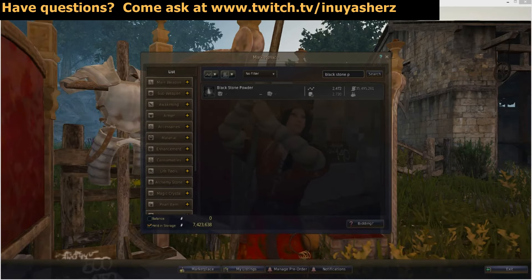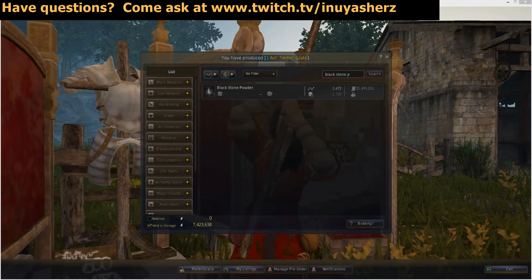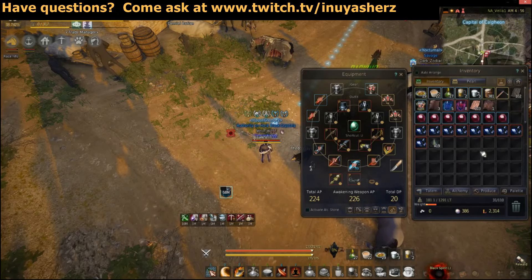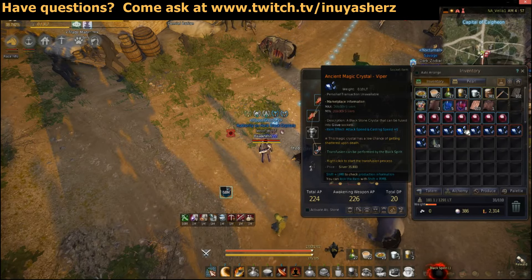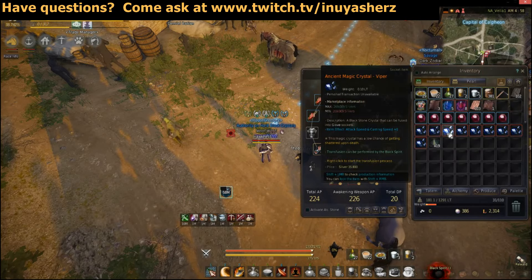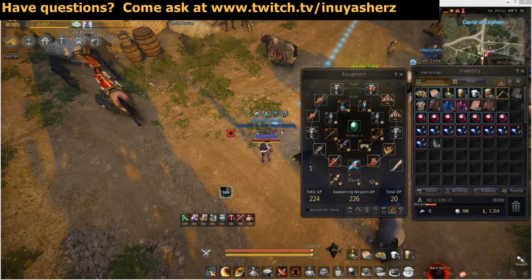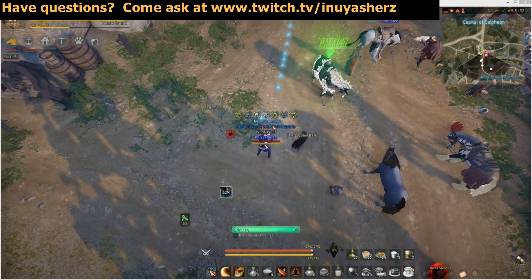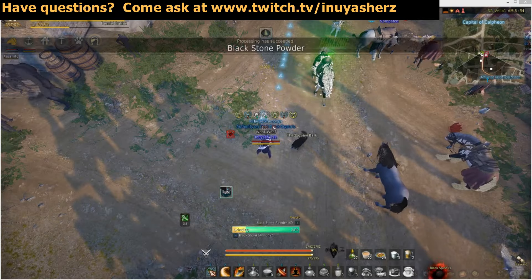The last thing we're going to have to get would be some Black Stone Powder. At the current moment, Black Stone Powder is pretty much impossible to buy straight up off the market, so we're going to cover a few ways you can obtain it. By far the best thing you could get your hands on to grind for Black Stone Powder would be some orange magic crystals — these give mid to high 90s on the amount of Black Stone Powder obtained per process and give you the most bang for your buck. Do keep in mind that this is always subject to change as the market fluctuates, and also that I do have above master processing. If you can't get your hands on those orange crystals, you can buy other crystals or even black stones if you are desperate enough for the powder.